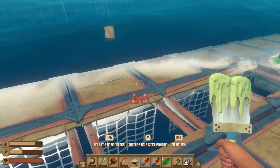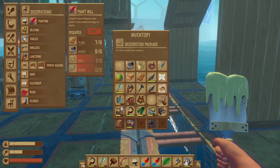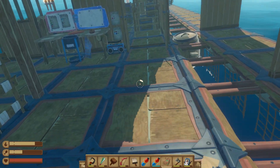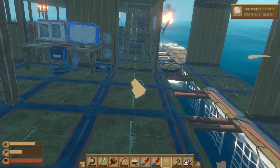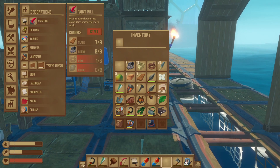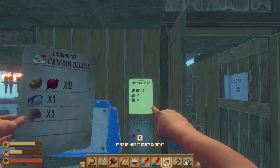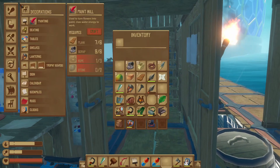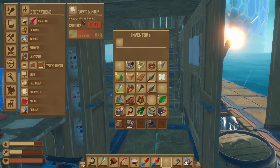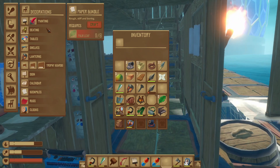I came through here and I did grab a barrel that we had picked up. And I actually haven't looked at this yet — I don't know what this is. If we just hold the left mouse button, we open it. We learned paper bundle. I don't even know what that means. Paper bundle — book piles, rough, stiff, and boring. Well, I don't know why we would want to craft that.